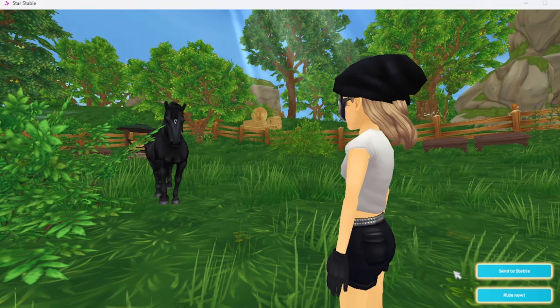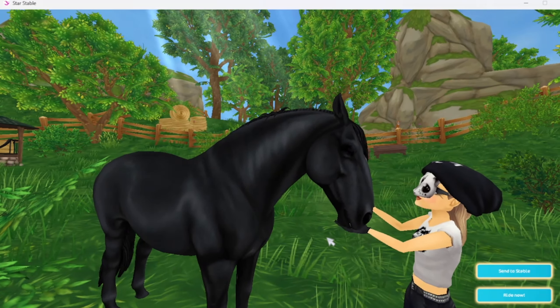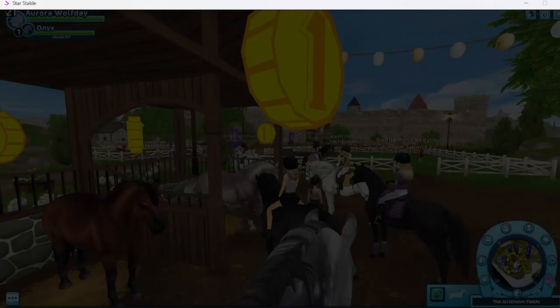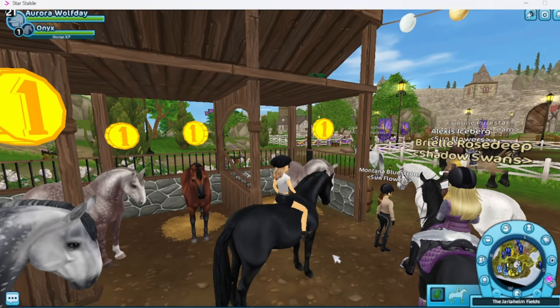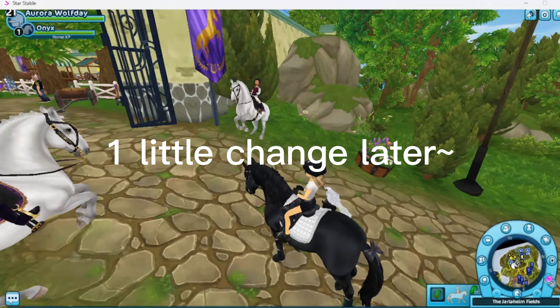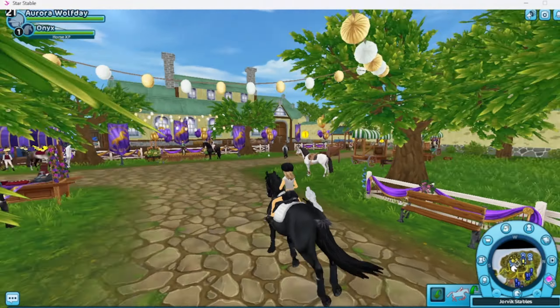My beautiful dressage boy, welcome home Onyx — and ta-ta star coins. Oh, so poshy! Adorable. Oh yes, oh that's so small, yes! Oh my gosh, reminds me of a draft.